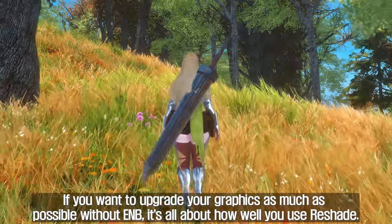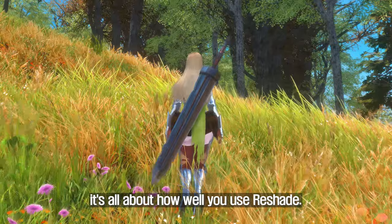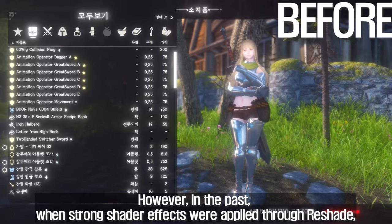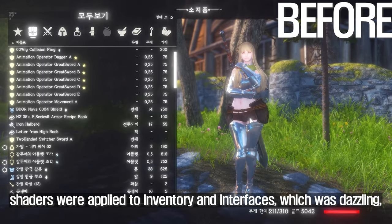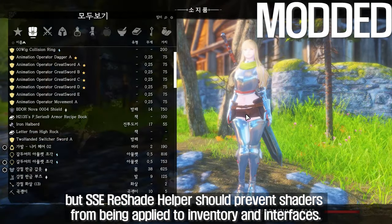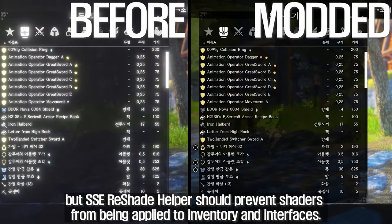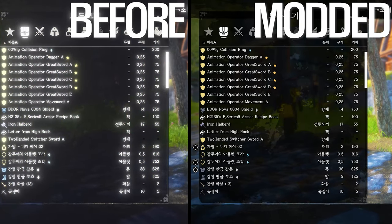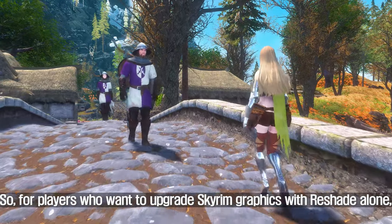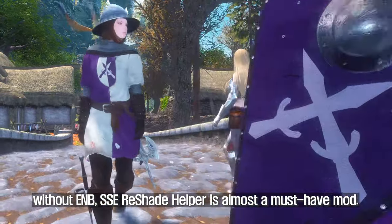If you want to upgrade your graphics as much as possible without ENB, it's all about how well you use ReShade. However, in the past, when strong shader effects were applied through ReShade, shaders were applied to inventory and interfaces, which was dazzling. But SSE Reshade Helper prevents shaders from being applied to inventory and interfaces. So for players who want to upgrade Skyrim graphics with ReShade alone without ENB, SSE Reshade Helper is almost a must-have mod.